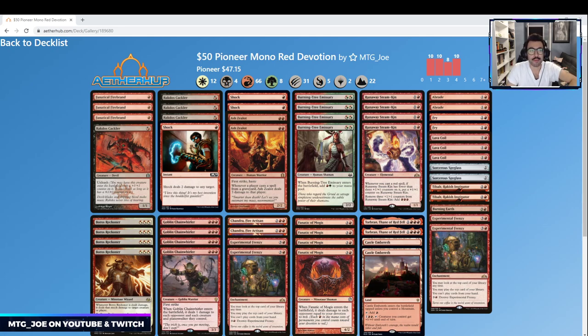Welcome back folks, I'm MTG Joe. Something I wanted to do — we did this a bit when we were looking at rotation proof decks — are some quick deck techs. I'm going to do this on Pioneer. I've been mostly playing Pioneer in paper, but one thing we do a lot on the channel is budget decks. We'll do a couple budget decks in Pioneer. This first one is $47, so under 50 bucks — it is a mono red devotion deck.